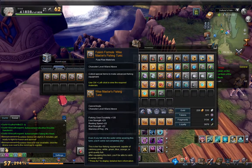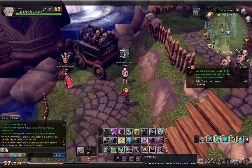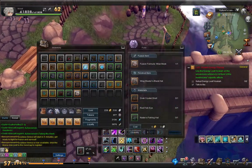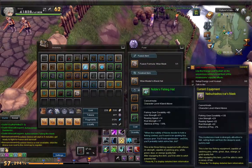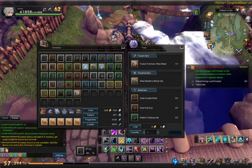Let me just take one out. Let's do the hat. What you're going to need here is the Noble's Fishing Hat, Red Fisheye, and a Drab Crystal Shell.